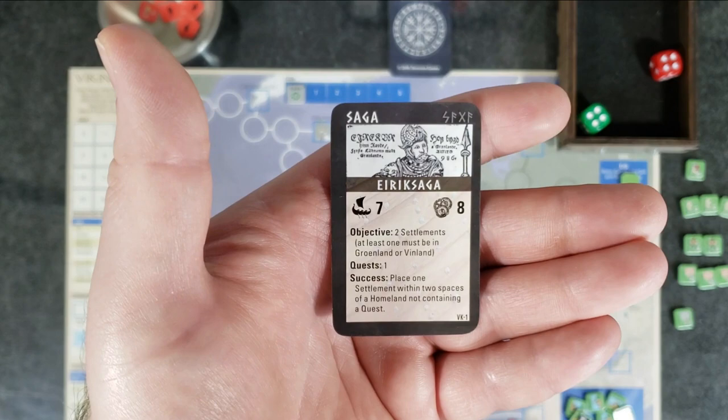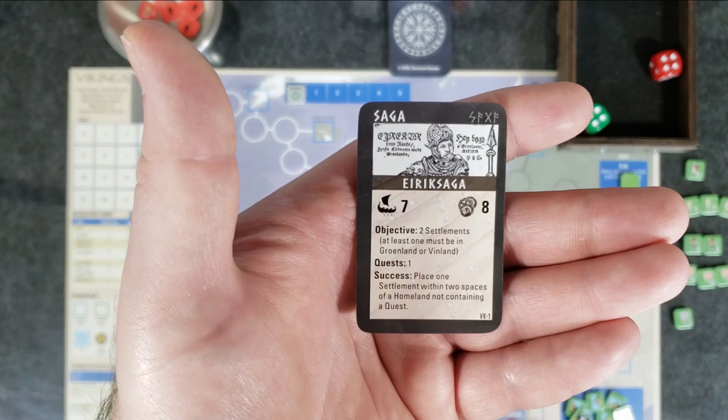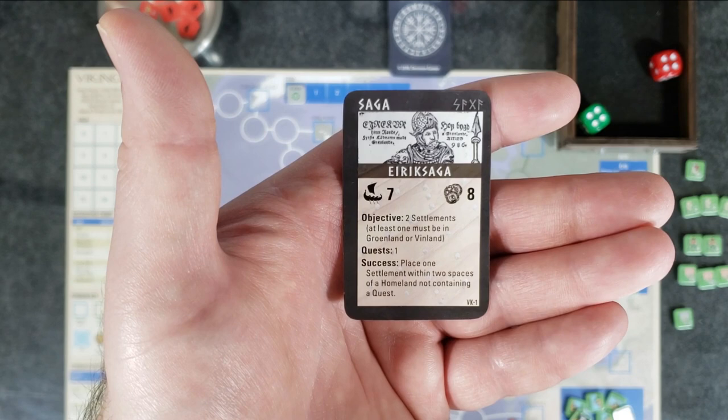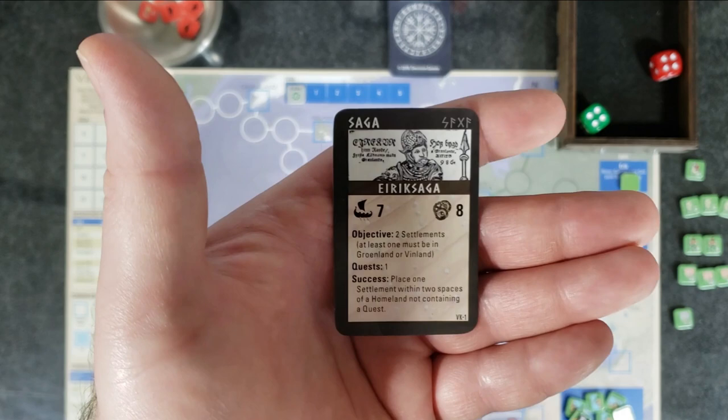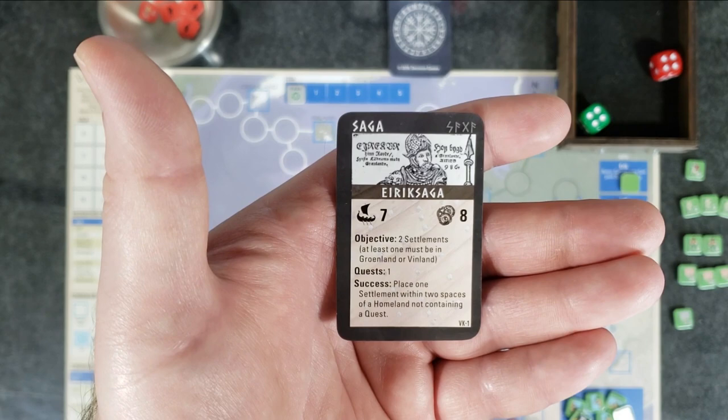We start off with seven voyage cards. Voyage cards are how this game keeps track of turns. Every time during basically the middle of a turn — in the middle of the sequence of play — you're going to be drawing a voyage card. There are different actions that can happen that may add a voyage card or take away a voyage card. Obviously you don't want to take away too many because you really only have seven turns, possibly less, maybe more. Each turn is going to be moving, engaging combat, pillaging, settling, et cetera.